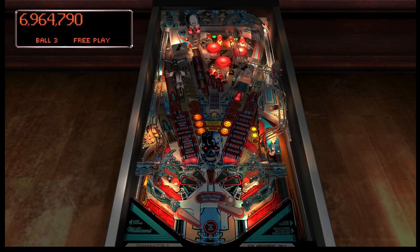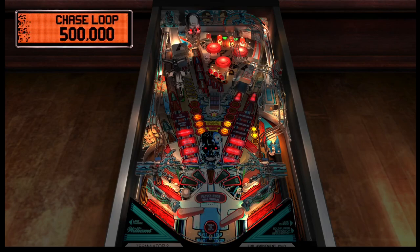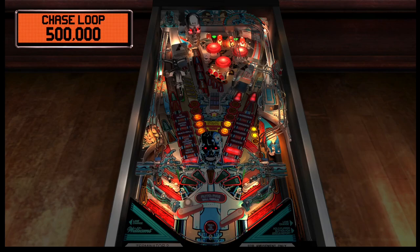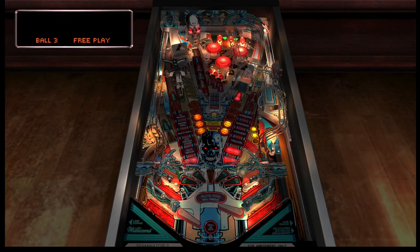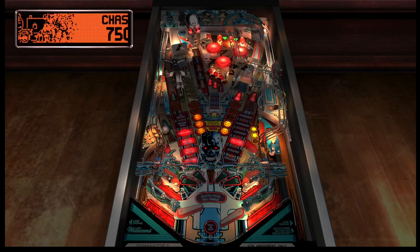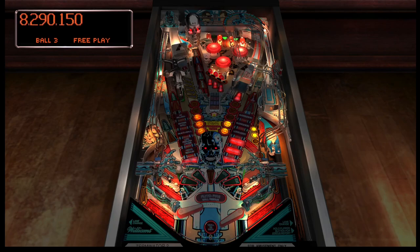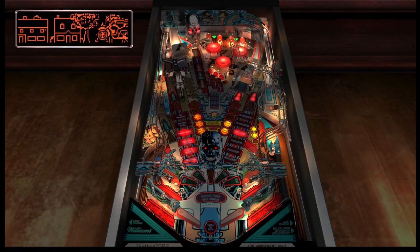Lots of DMD animations here. Right orbit! It's not a terribly complex table when you look at it — you can see there are two ramps, designed by the legendary Steve Ritchie. I love how the hands are right next to the slingshots; it looks so cool, like the Terminator is grabbing and coming for us.